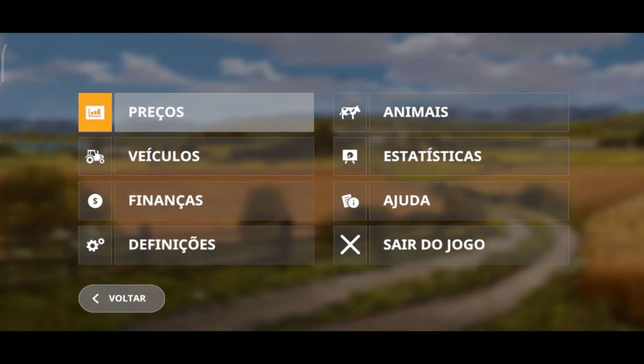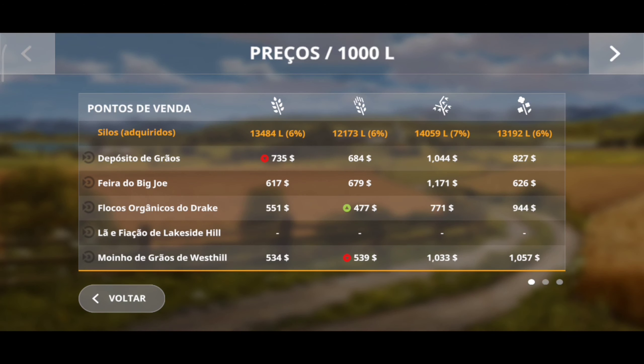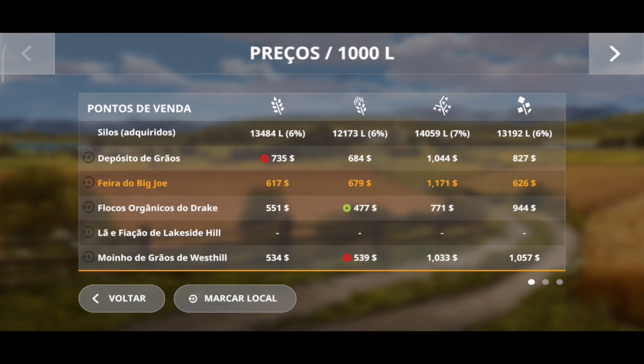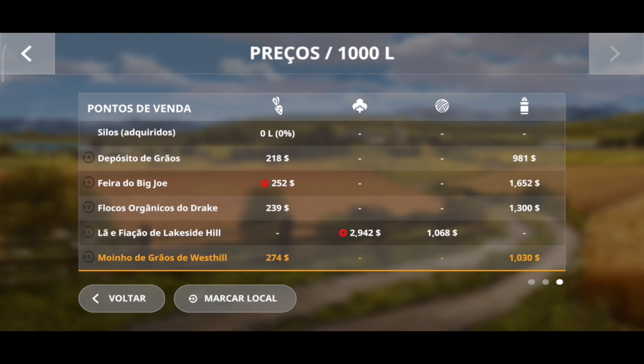Nas opções de preços, aqui vocês veem os preços do mercado. No nosso silo é o que a gente tem — nesse exato momento a gente tem 13 mil litros, que corresponde a 6% do nosso armazém. 12 mil litros, 14, 13, 12, 10 mil litros. A soja é o que está o melhor preço — 1.435. Acho que ele é o maior preço aqui no mercado. A soja é o que rende mais para a gente. Aqui são todos os preços: depósito de grãos, feira, flocos orgânicos, lã e fiação, moinho. E dá para você marcar o local aqui também para você estar indo até ele.